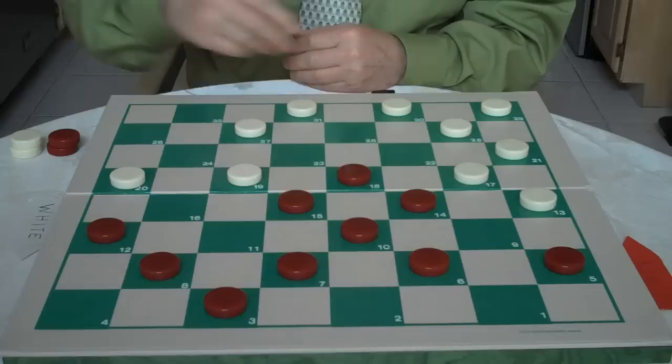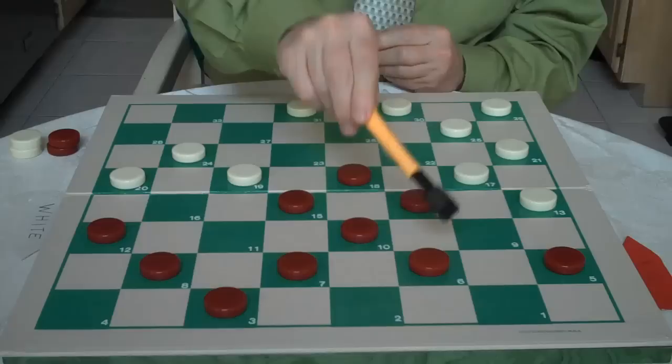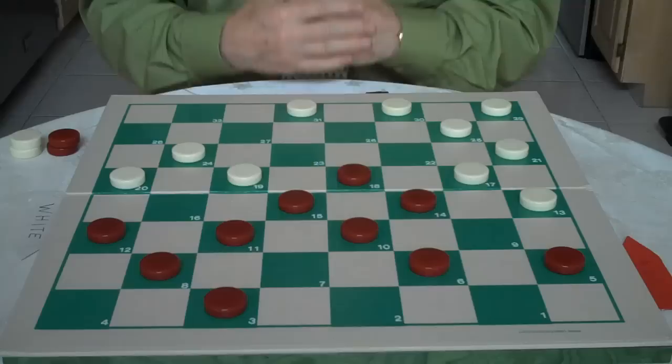White goes 27 to 24. He knows that if red goes 18 to 23, all he has to do is go 13 to 9. And when red jumps 6 to 22, white jumps 25 to 2 for a triple and should win. So what you need to do is go 7 to 11, and you avoid another trap.